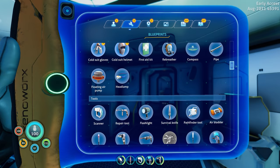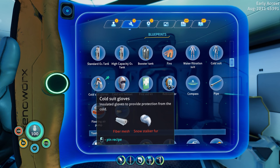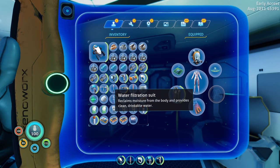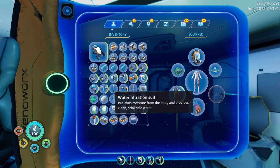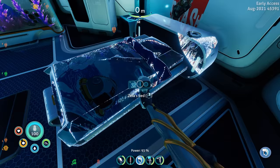How expensive is this to craft? Oh wow — you need snow stalker fur, fiber mesh, and more fiber mesh. Snow stalker fur for the cold suit gloves and helmet as well. You have to switch over to a full set — helmet, body, and gloves. We're not going to be using the rebreather on land anyway, and I don't have gloves either, so it's not a big deal.